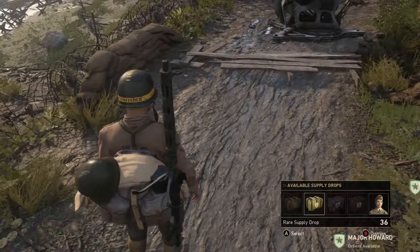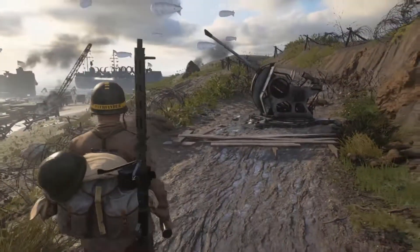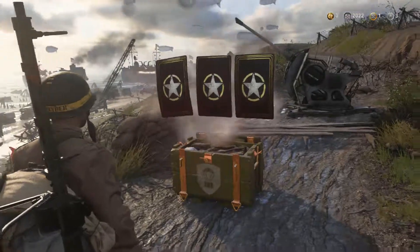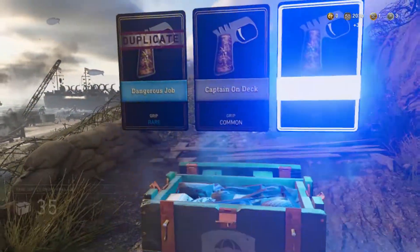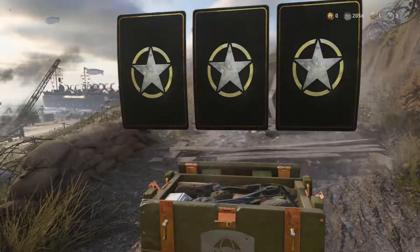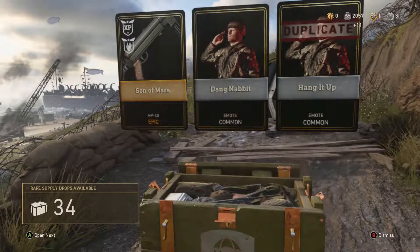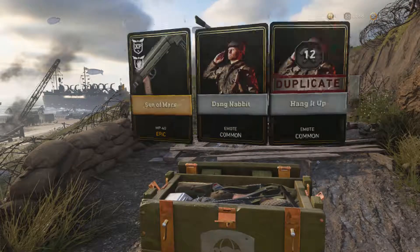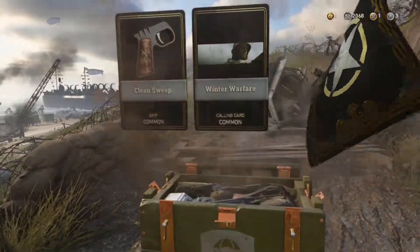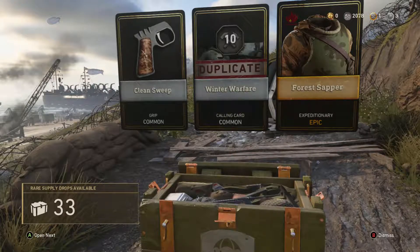We've got 36 rare supply ones to go. Let's call them in. Let's have a look — what do we get? Dangerous Job, On Deck, and Admiral. Just three things I don't really want. Epic Sons of Mars MP40 — yeah, that looks quite nice.